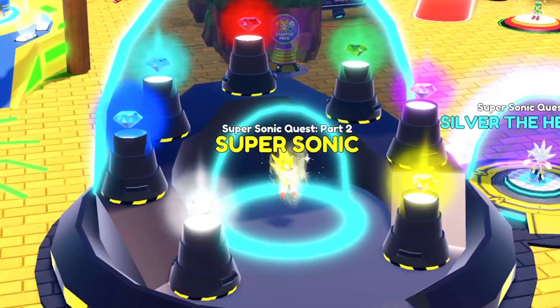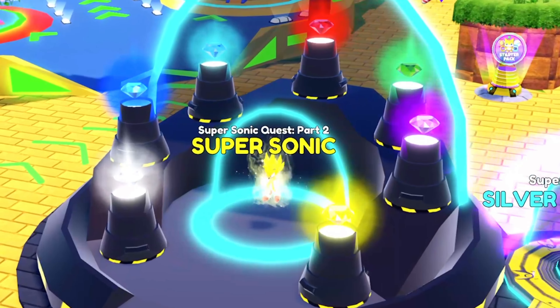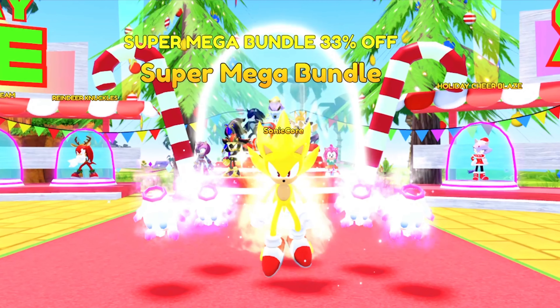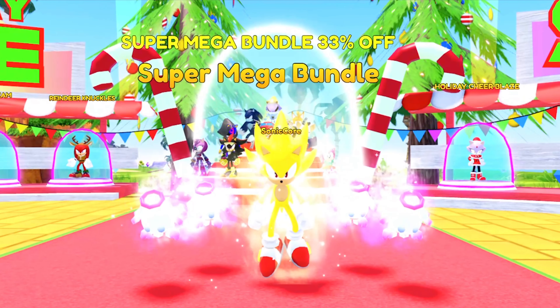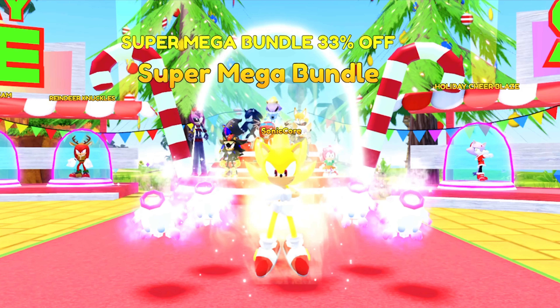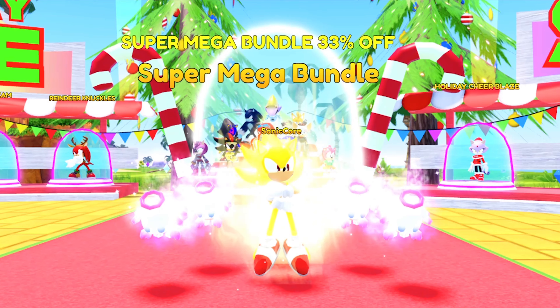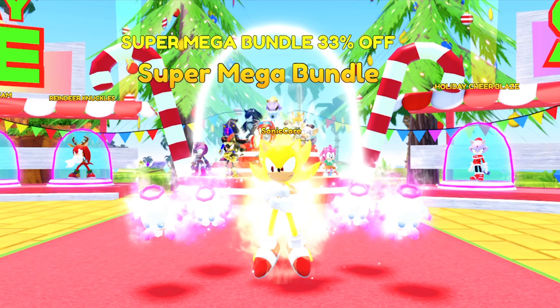Part one was unlocking Silver the Hedgehog and collecting the Chaos Emeralds. Now we need to power up the Chaos Emeralds so that way we can unlock Sonic's super form. We've been waiting so long for this — it's been over a year and a half of just waiting for big characters like Shadow, Silver, and Super Sonic to be in the game. Now the final big skin is being added in and I'm very excited.